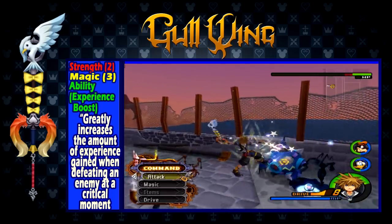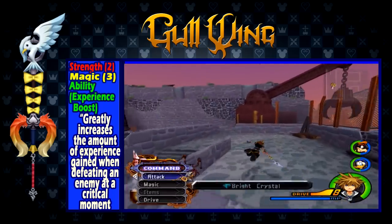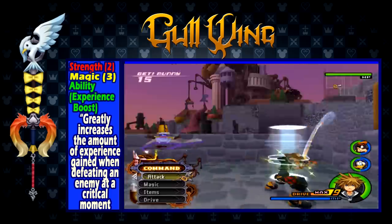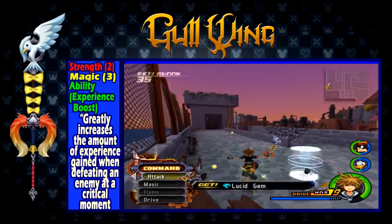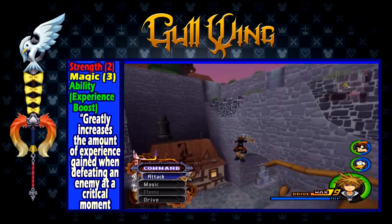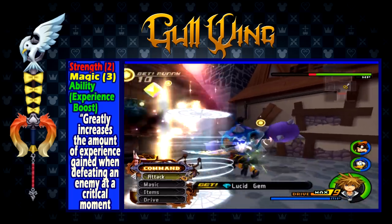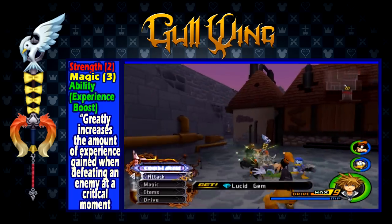The Gullwing is a pretty bad choice of keyblade to use. The damage is horrible compared to other keyblades you could be using, and chances are you won't even be in the critical health zone as much as you might think. And even then, experience should not be your first thought. This keyblade should only be used if you are grinding for experience, and even then you would need to make sure you are fighting enemies who do not drop health orbs so that you can stay at a critical health level. For general use, you'd be better off staying away from this keyblade.